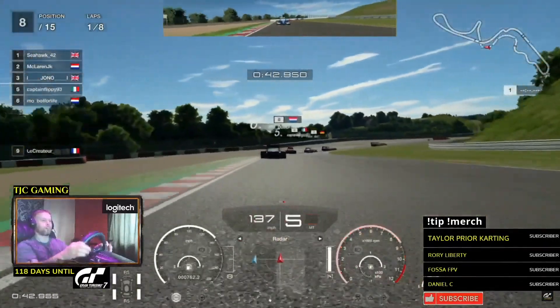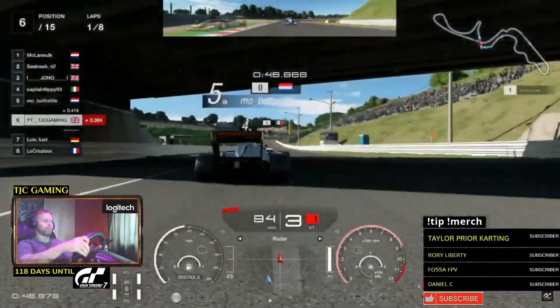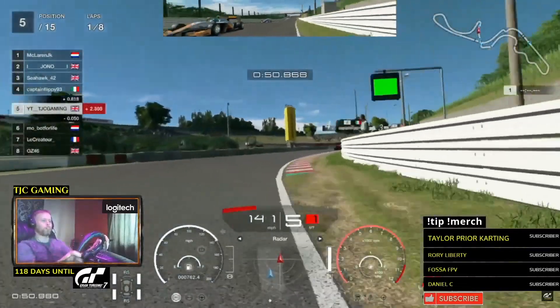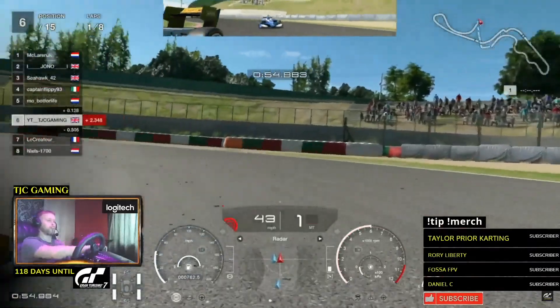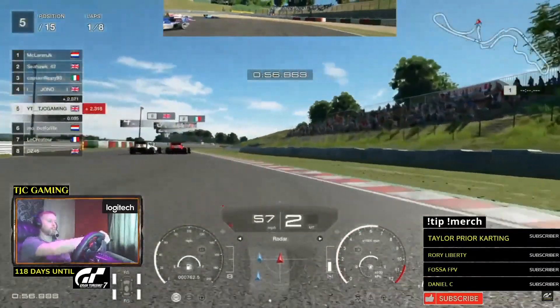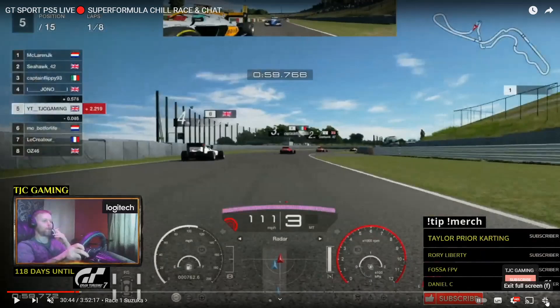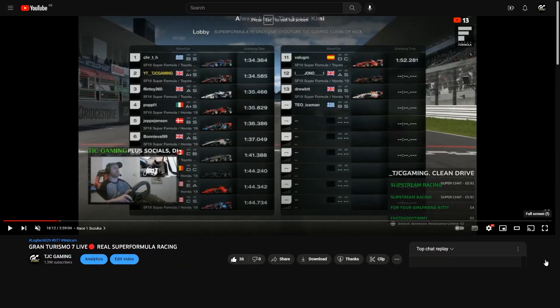There's never any problem trying to guess where a car is. There we go — going down the outside, a nice cheeky move, and he's at the inside too. You can see how smooth that is — all the cars are smooth.